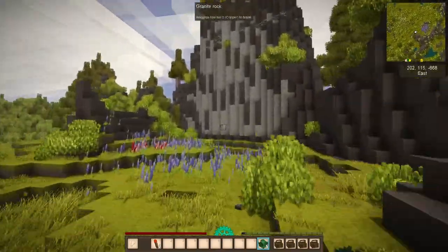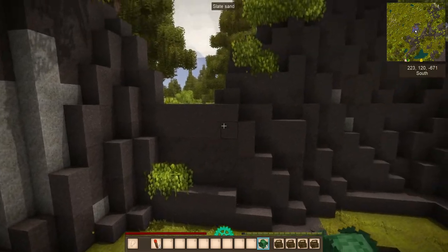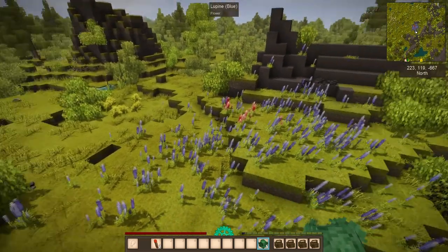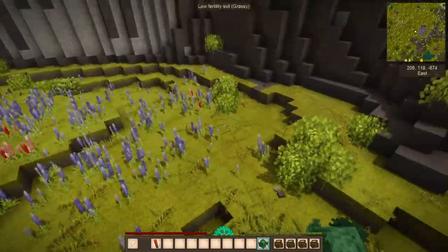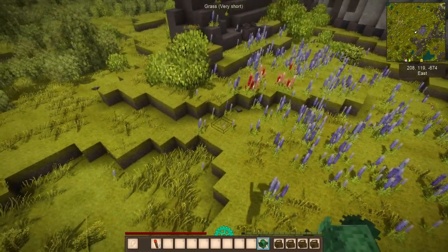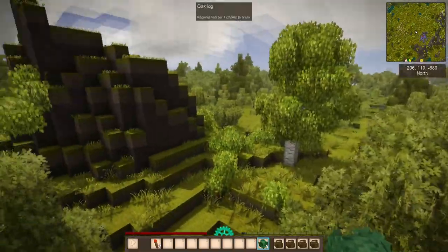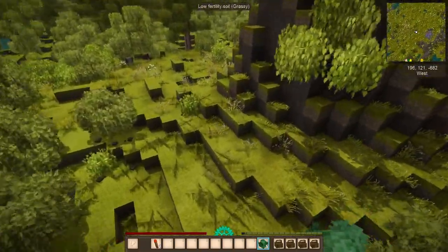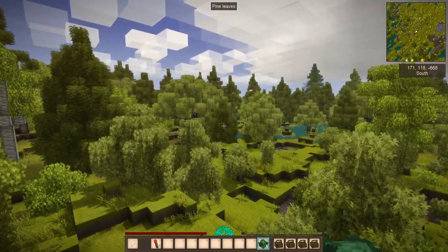We also have slate sand as something we can build with. As far as the flowers and plants go, we've got a few berry bushes scattered here, there, and everywhere, and we have a lot of flowers in this area we could use for decorating. If we dig around, we'll probably find some ferns we can use. These red top grasses are really nice - really enjoying those.